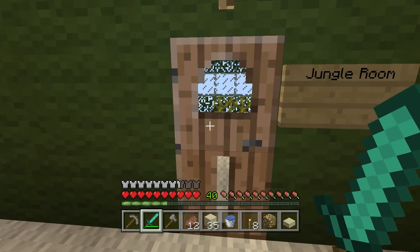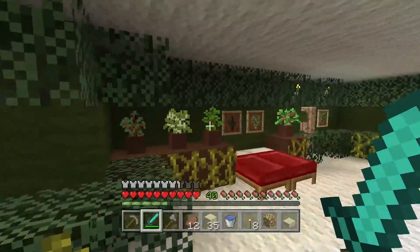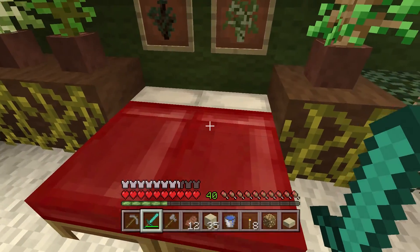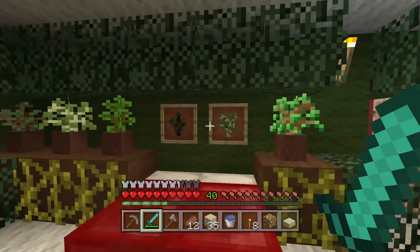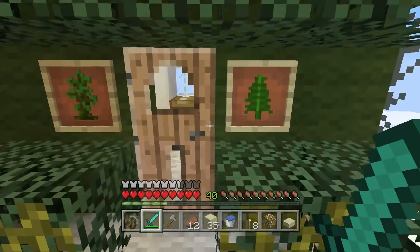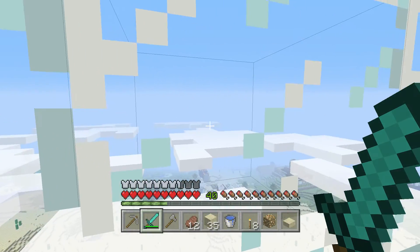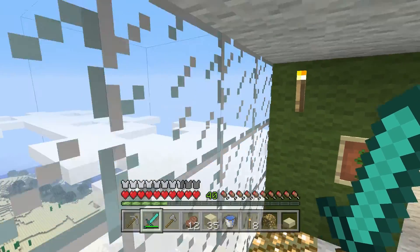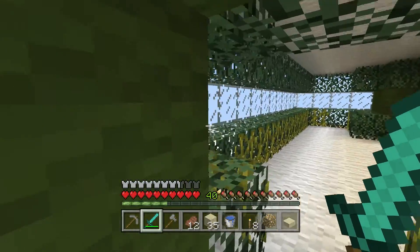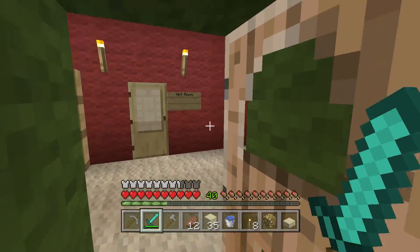Now let's go to the jungle room. I have no desire to stay in this room because it looks like it would have bugs and mosquitoes living in here — you'd have to have bug spray all the time. But if you're the outdoorsy type, this would be the place for you. We have different types of trees, pictures of trees, vines growing, jungle canopy. Here is the bathroom which has a bathtub overlooking the cloud tops, a toilet, and a shower. That's it for the jungle room.